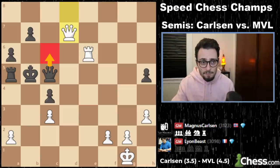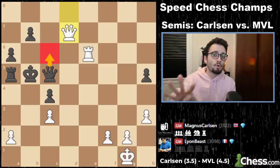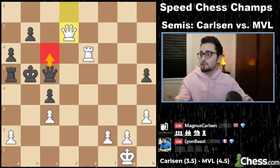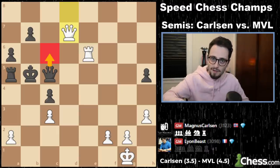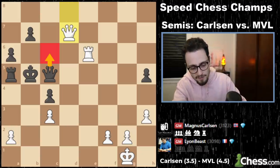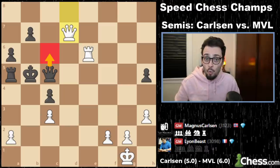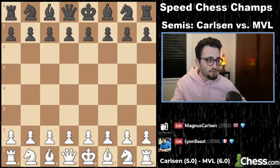The 3+1 was a bloodbath. We jump ahead to game 4. Prior to this, the first game was drawn making it 5-4, then MVL won for 6-4, then Magnus won for 6-5. So we're at game 4 of the 3+1 when it's 6-5 and MVL is clinging on to a one-game lead.